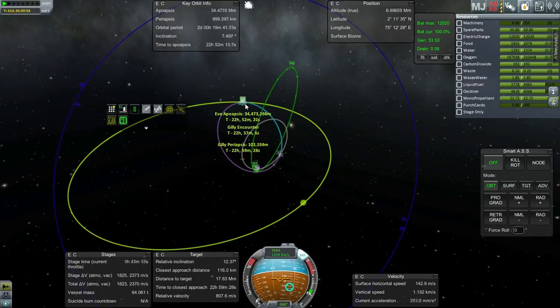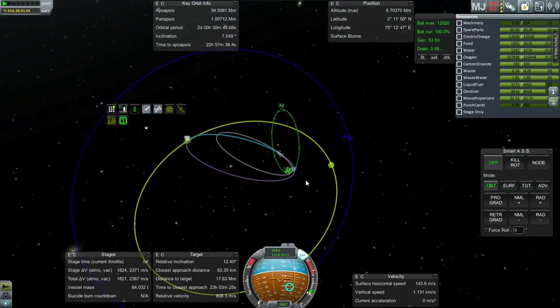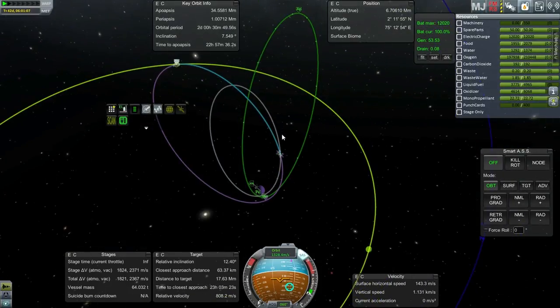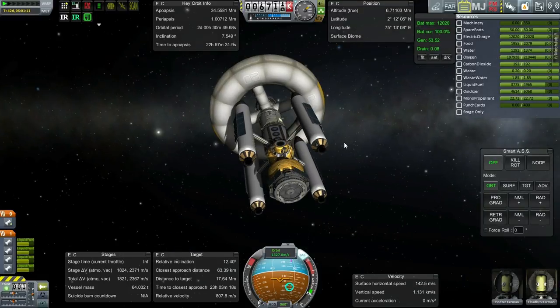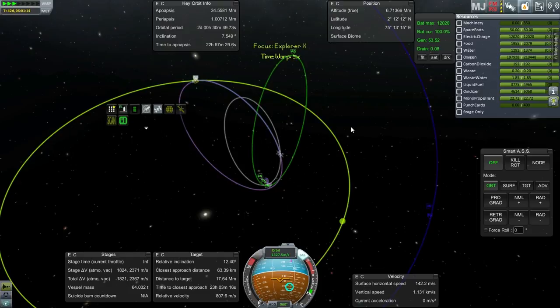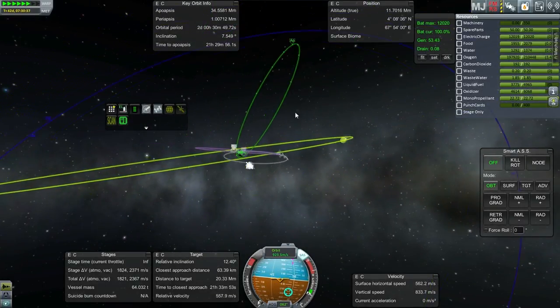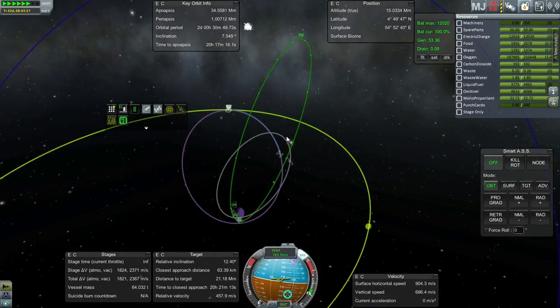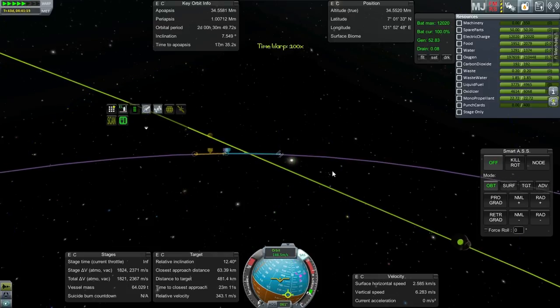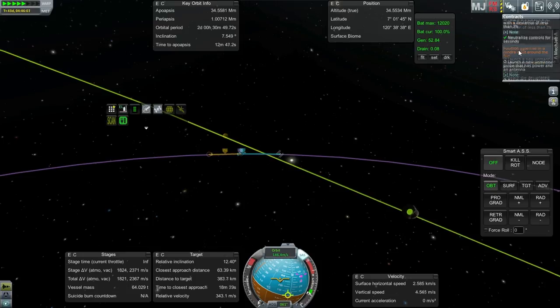Gilly periapsis — maybe we can get a little bit closer. 50 kilometers should be fine. So we've got to transfer to Gilly — not too much of a change in our orbit, so that's good. I'm sure I can do a Gilly landing in the time that the probes have power. They have a lot of delta-V so I could just force the landing. It's possible we could get a probe into this very inclined orbit — once we hit periapsis we could release it. We have to do some science in orbit. I might have to get a Kerbal to EVA for that.